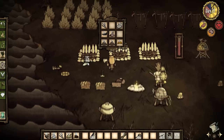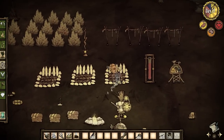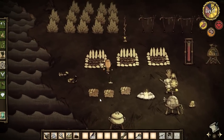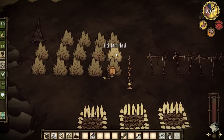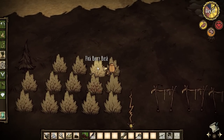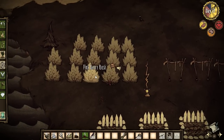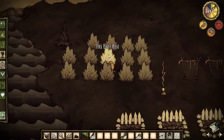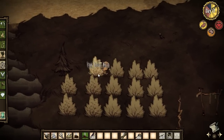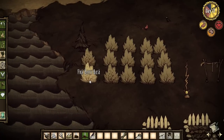Our best plan is to continue going out and seeing what kind of trouble we can stir up. There are a few basic needs I think we need to fulfill before winter gets here. I'd like to have a koalaphant trunk so I can make a breezy vest, a bit more beefalo wool so we can make a winter hat, and a nice stockpile of spiderweb.